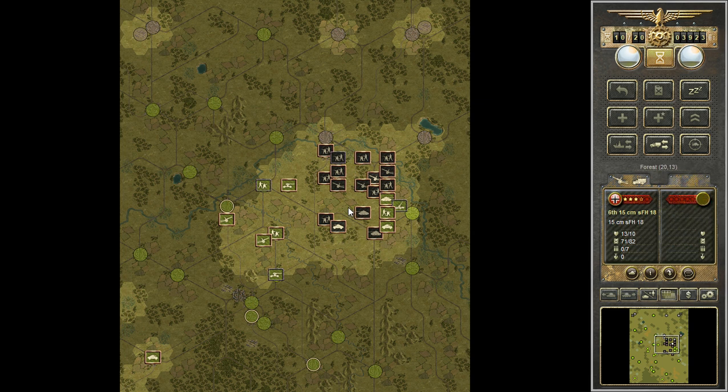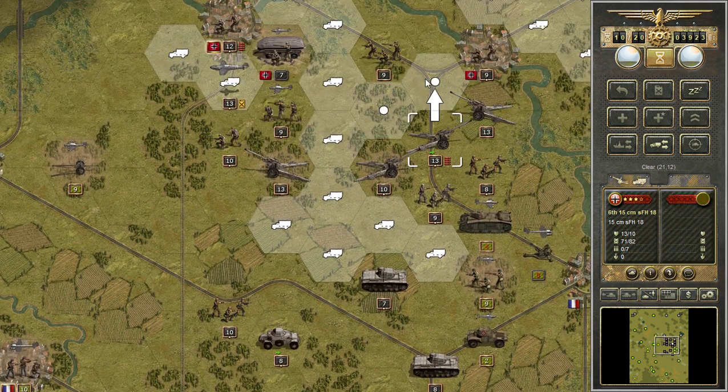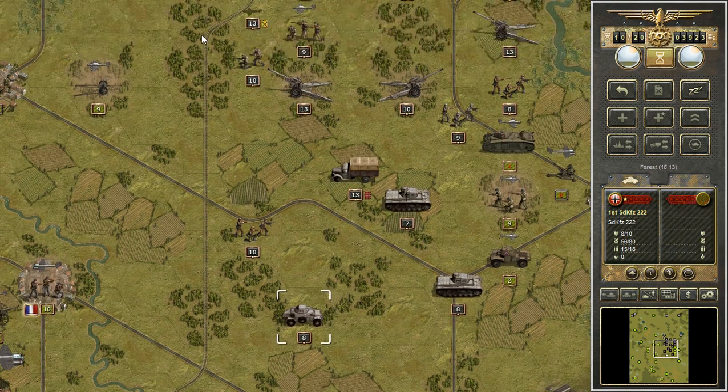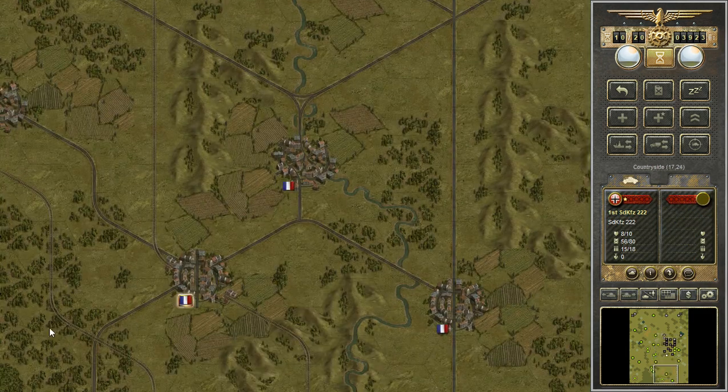We did manage to fend off the major counter-attack, I think. A few units left, then we can start moving south. Already have the Falschirmjäger right here. Still a few objectives to capture in 10 turns — should be doable. Can already move this up a bit. Maybe capture this airfield next turn, so we have another base of operations to bomb the south.